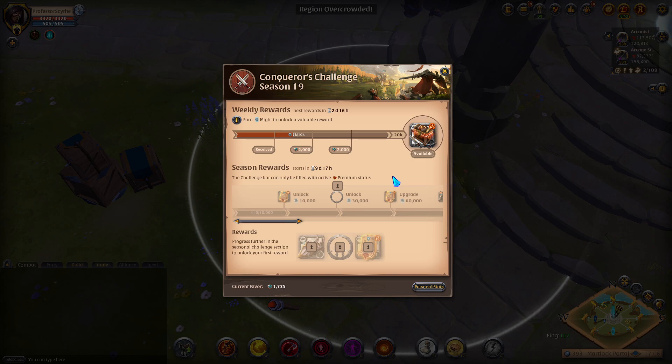But if you do have premium, this is one of the weekly rewards you need to be working on every single week. I haven't finished my chest yet, but the next reward starts in two days and 16 hours. So if I don't finish this chest by then, the progress stays but the weekly timer is going to reset. I want to finish this before the timer is up so there's a new chest available for me.